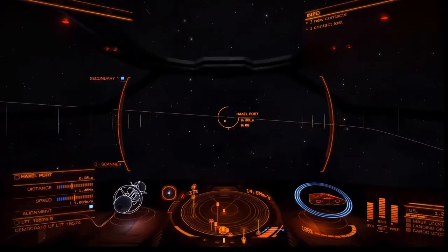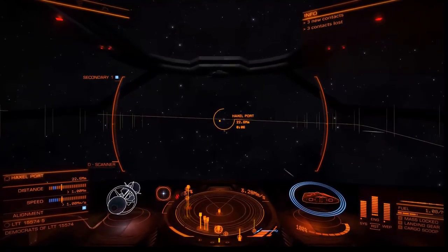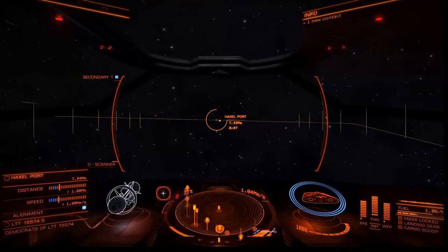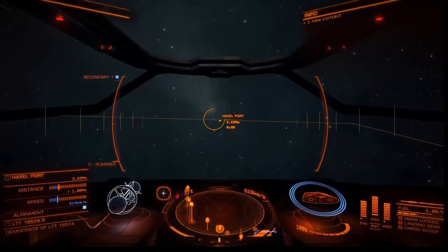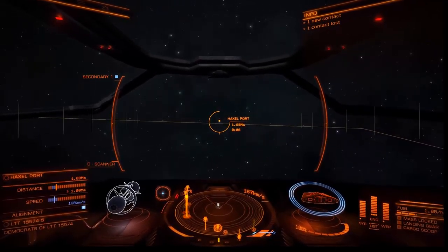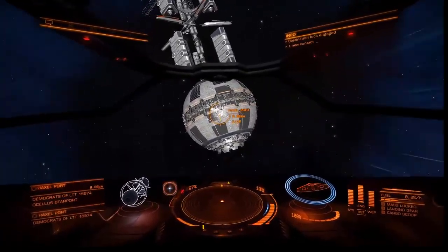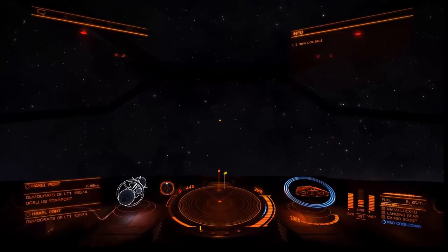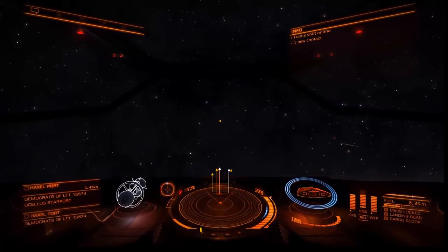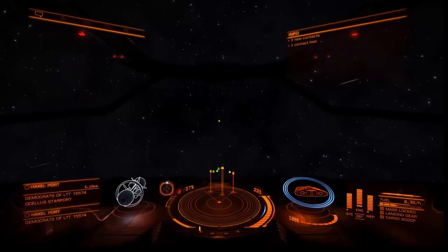As we're getting close to Hexel Port, the throttle indicator - which is to the right of the radar - is in the blue section. That's the most manoeuvrable part of your throttle. We're slowing down until we get to one million metres, then we'll drop in and dock. We're docking at this station because if we do get blown up, you'll have the chance of buying back your ship, but it will be at the last station you docked at - so we're docking here just to save travelling back.